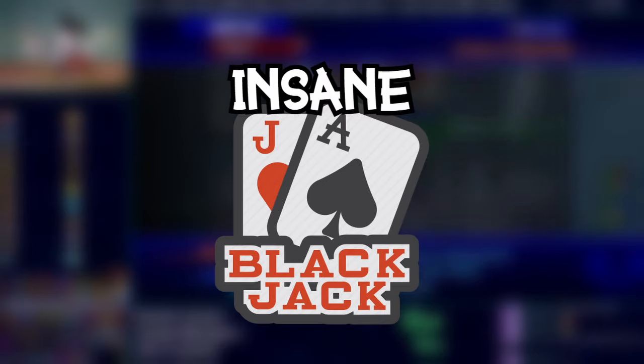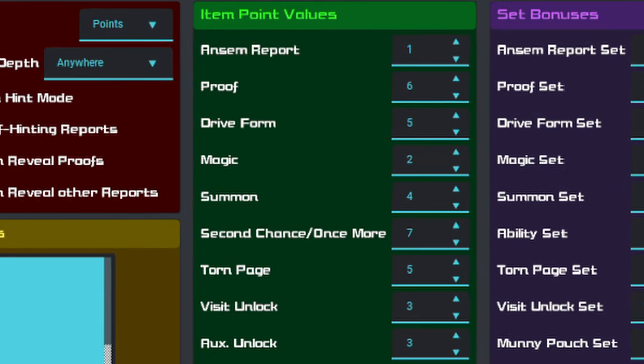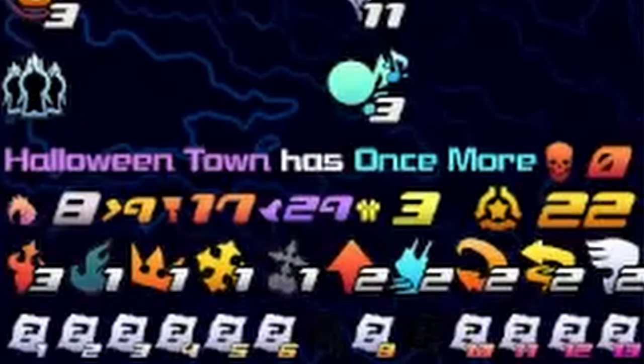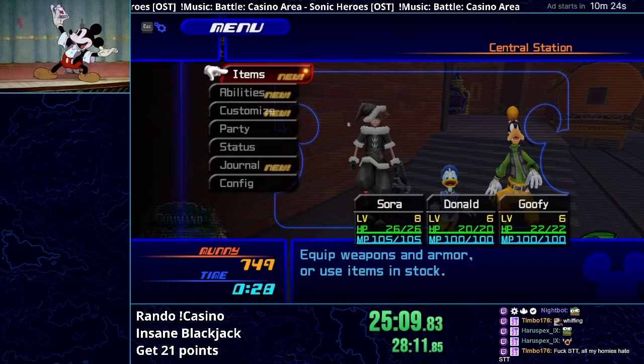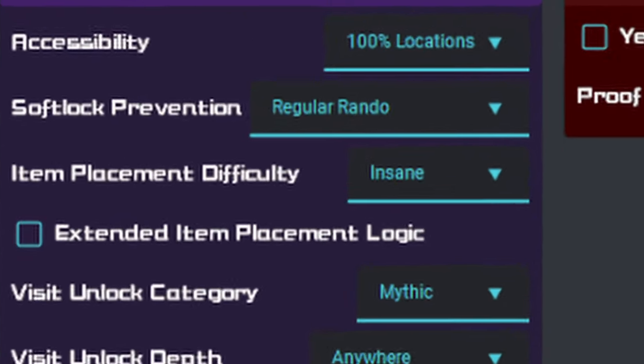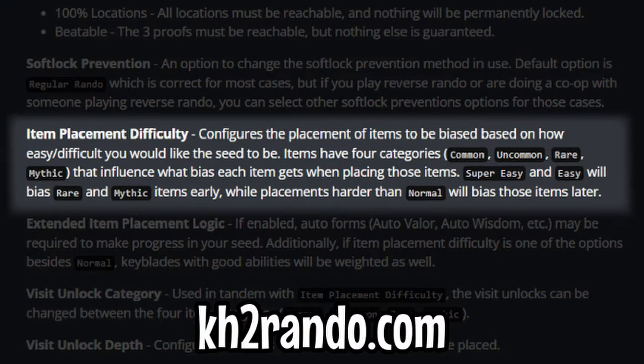This is Insane Blackjack. Basically, all the important checks have a value attached to them via the generator, and the goal is to get our points to equal 21. If we go over, we lose and have to start over with a new seed. It's called Insane Blackjack because the seed is set to Insane Difficulty, which makes important checks more likely to appear later in the seed.